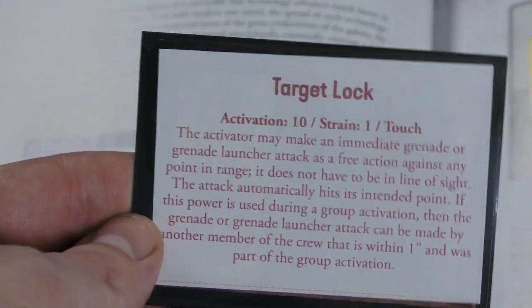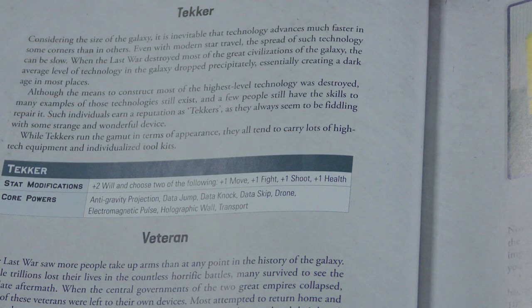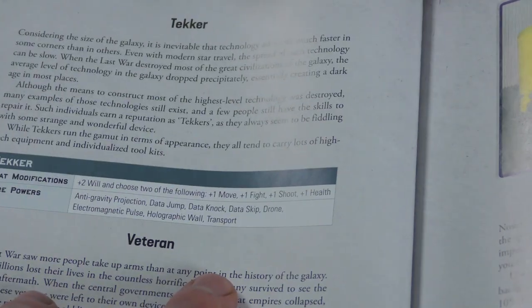You'll definitely want to print these out. They give you all the details, with more specifics in the book for how to use the powers. You also have a strain mechanic — you take one point of hit point damage on some of these powers.